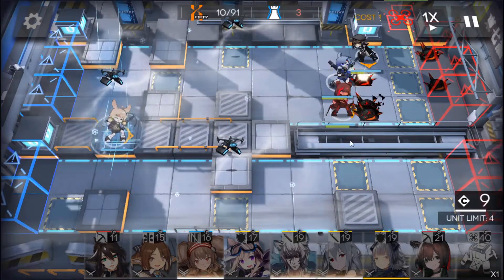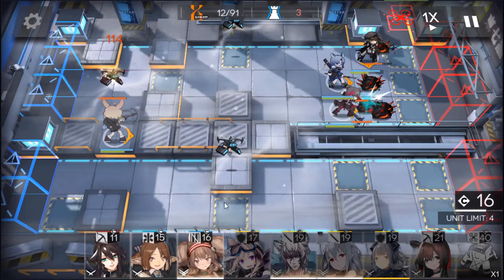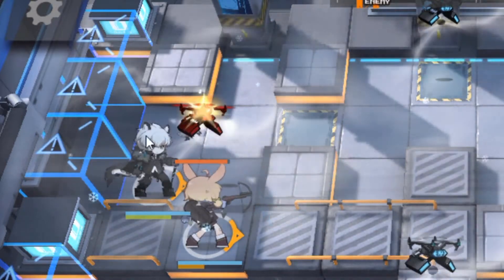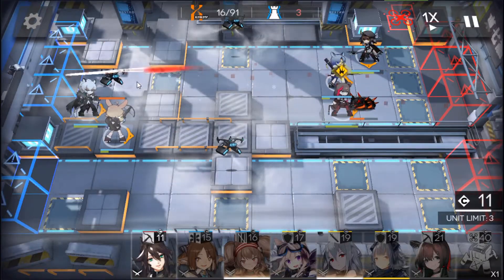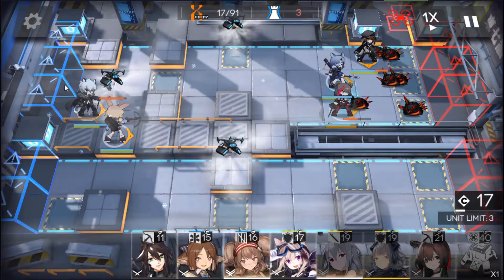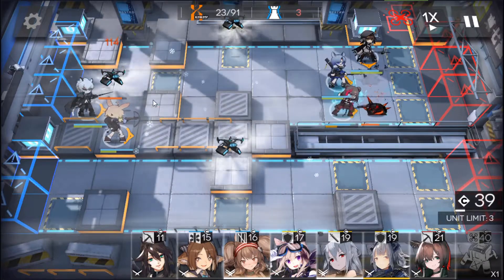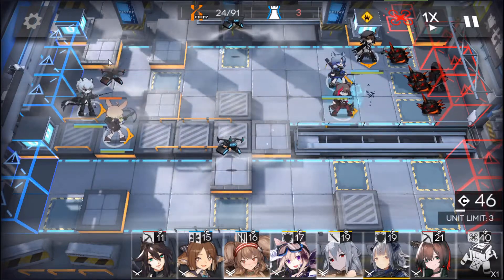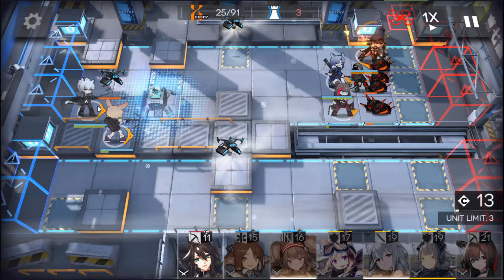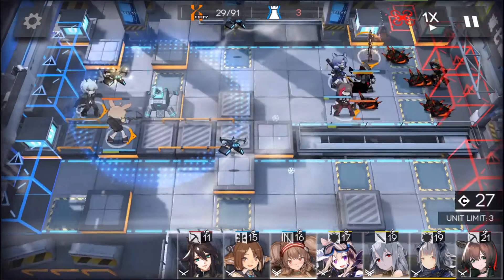In the end we do have to deal with these drones, so I'll be using Kurousu and Silver Ash to take care of them. This particular drone we have to get rid of fast, so as soon as Silver Ash's skill is up I'm going to use it just to take out that drone — taking out this drone means we have safe access for our defenses right there. I'll be putting Jammer in so they can regain their attack speed and we should take this out faster.